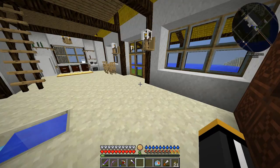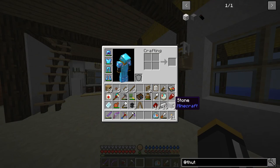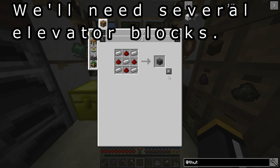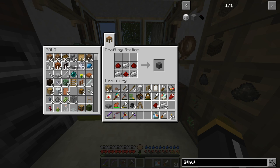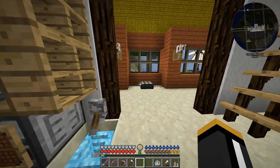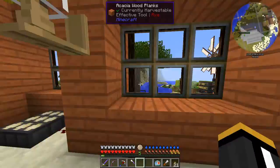So Thut's Elevators — to get started, all you need are a few things to make a very basic elevator, because it only has three parts. We need an elevator block, then a controller block for each floor — in our case, two of those. And then the device linker, which is kind of the wrench of the elevator mod. That's what we use to define the elevator.